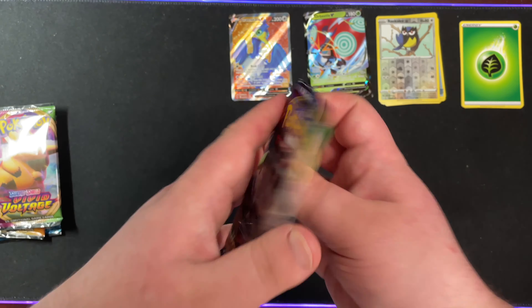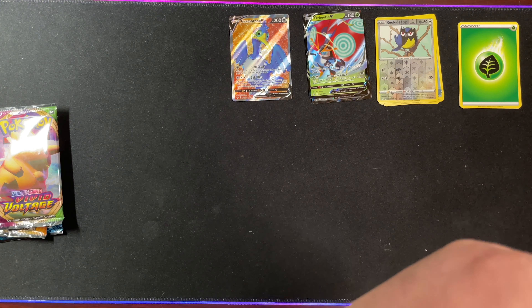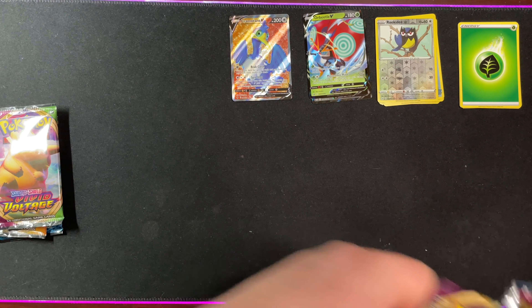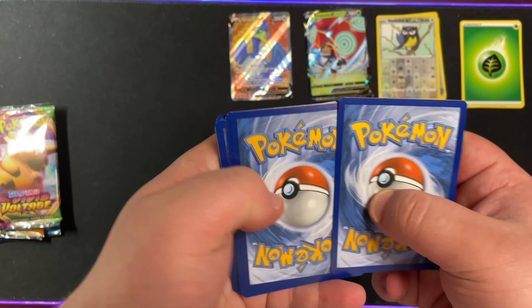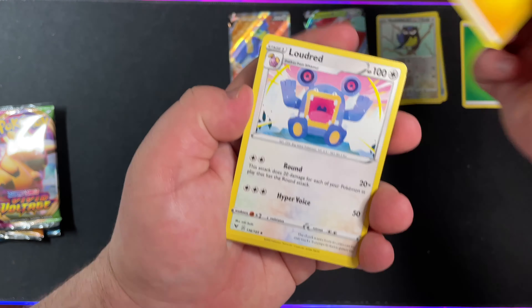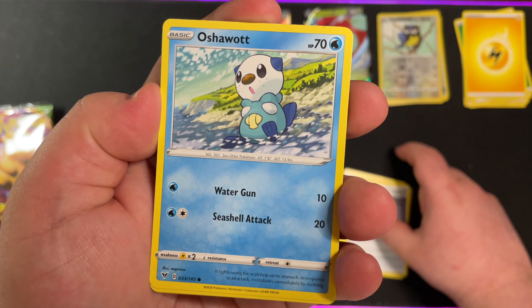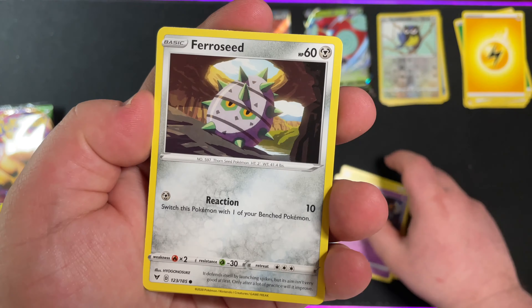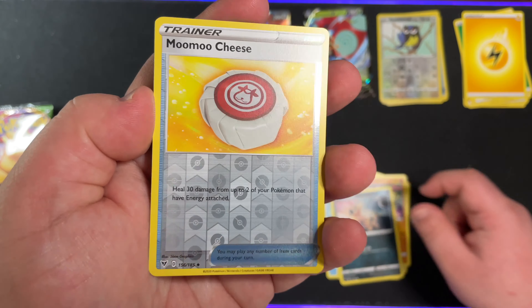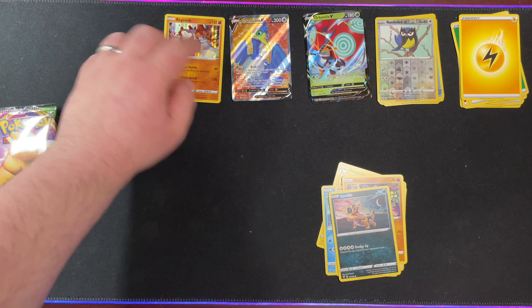We'll do the Monkey Boy first. Alright, we have Electric Energy, Loudred, Zyvastrika, Coating Energy, Oshawott, Tuskull, Ferris Seed, Riolu, Sand Isle, Reverse Holo Moo Moo Cheese, and on the back a Regirock Holo. Not bad, not bad.